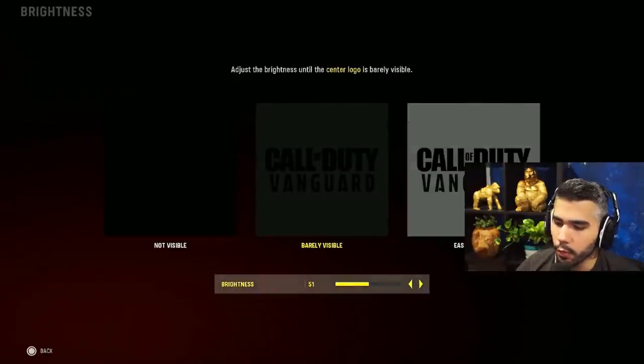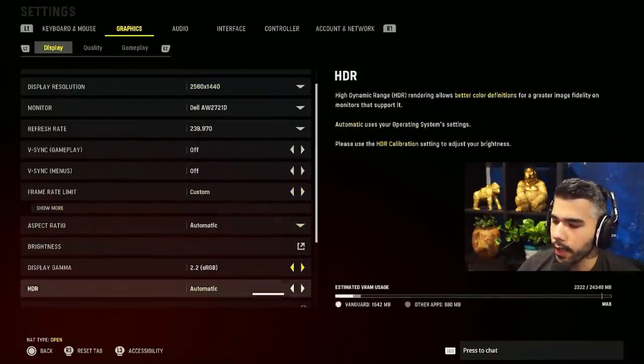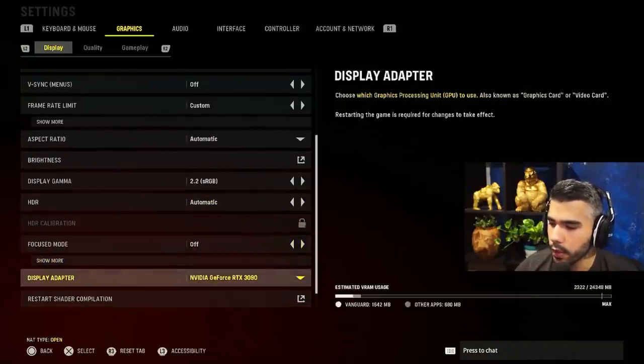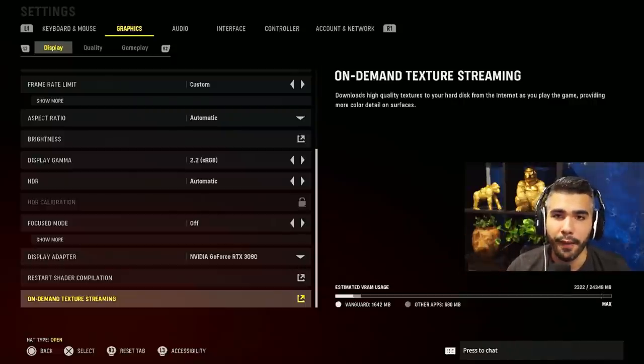Brightness: I'm running 50, sometimes 51 or 52 — it helps a little bit depending on your monitor settings. We have 2.2 automatic for HDR — I'm still kind of messing around with this one. Focus mode: off. Make sure your display adapter is set to your graphics card.